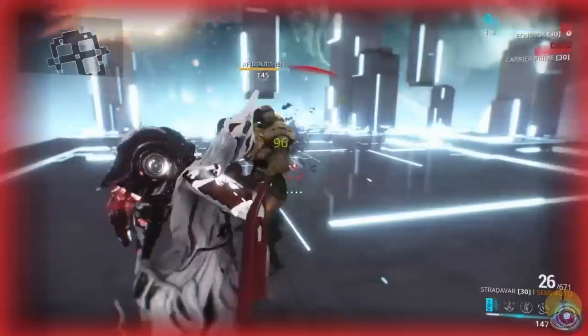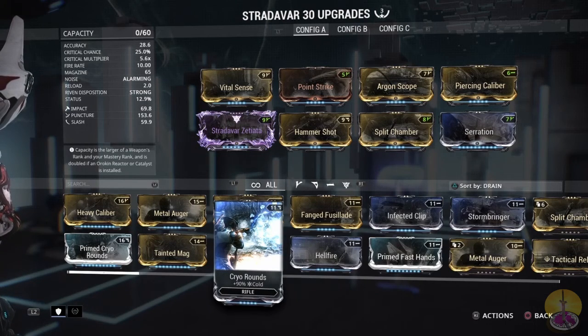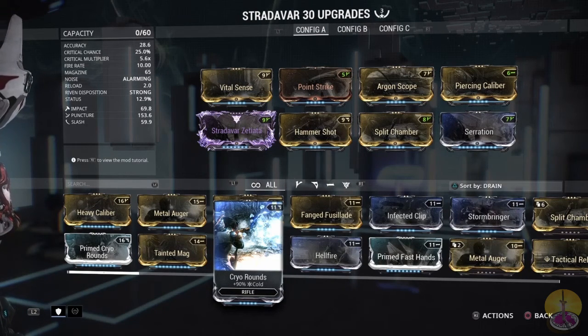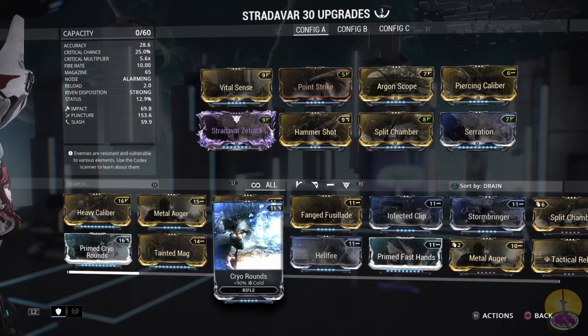But will this make it a good weapon? Let's find out. Time for the ultimate build. This weapon is a bit of a nuisance to build because of that lack of information, but I got it done nonetheless. I've done a critical build. For raw damage, I got my Serration and Split Chamber for multishot. Piercing Caliber increases the puncture damage. I've also done a critical build with Point Strike and Argon Scope, which increases critical chance on headshots.